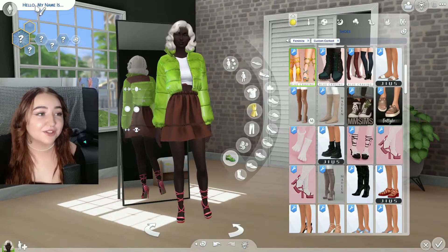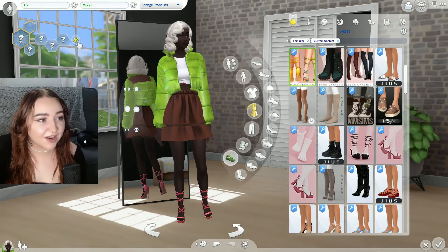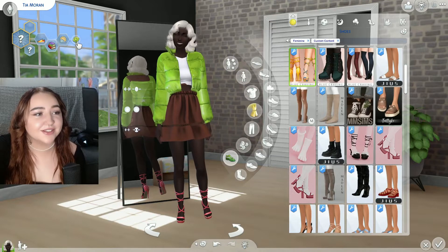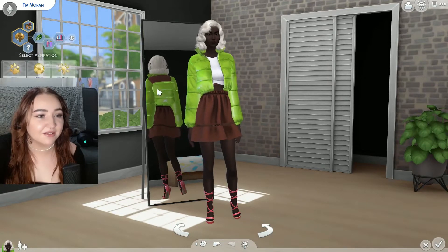We'll go ahead and randomize her name as well — one, two, three, one, two, three. Tia Morin. And then we'll do her traits just for fun: one, two, three. She's jealous, an extrovert, and nerdy. And then we'll just click a random aspiration.